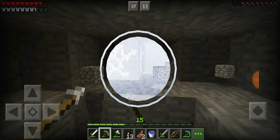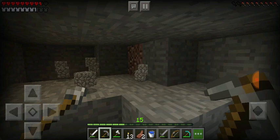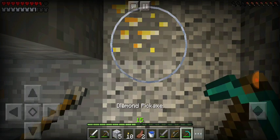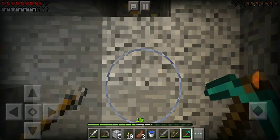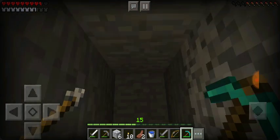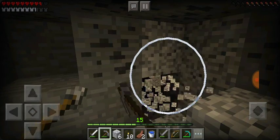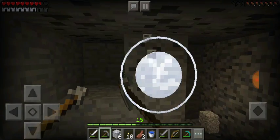I got like 63 iron back home so I'm pretty good. I can waste some. Got some gold - yeah boy! I love gold. Gold is one of my favorite types of ore, only because you can make Notch apples. I love me some Notch apples.